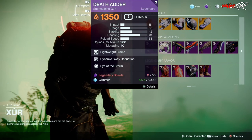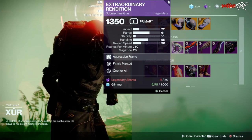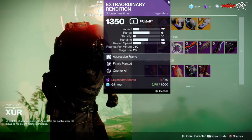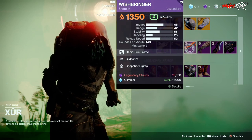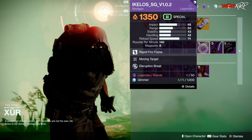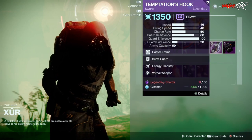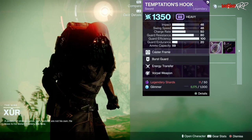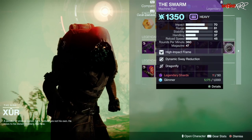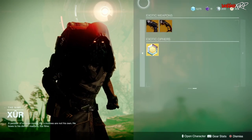As for weapons we have the Gnawing Hunger with Zen Moment and Rampage, the Death Adder with Dynamic Sway Reduction and Eye of the Storm, Extraordinary Rendition which has Firmly Planted and All For One, then Wishbringer with Slideshot and Snapshot Sights which is pretty decent, the Ikelos shotgun with Moving Target and Disruption Break, Temptation's Hook which has Energy Transfer and Wellspring, and then the Swarm which has Dynamic Sway Reduction and Dragonfly.